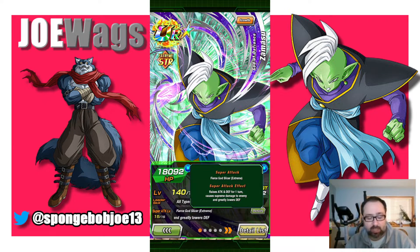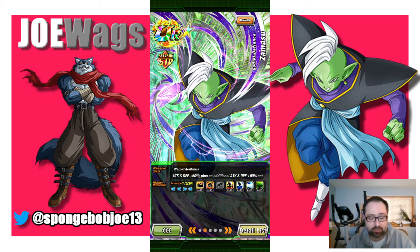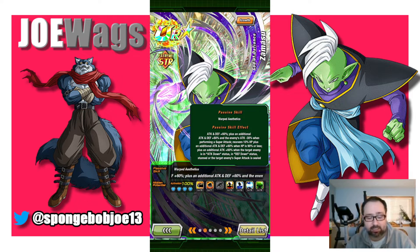So let's look at his passive. He raises attack and defense for one turn, does supreme damage, and lowers defense — the lower defense I'm not a big fan of. His passive gives attack and defense 60%, plus an additional attack and defense 60% and enemy attack minus 30% when performing a super. He also recovers 10% HP plus an additional attack and defense 60% if HP is 90% or less, and an additional attack plus 60% if the enemy is debuffed — attack down, defense down, or sealed.